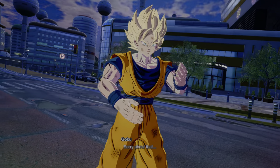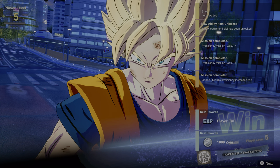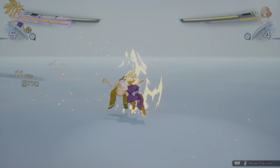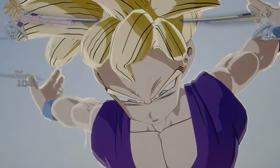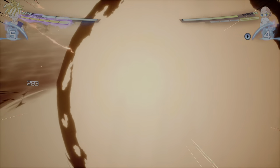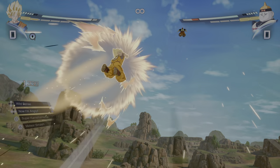When in SPARKING mode, certain strings are cancelable into your ultimate attack, such as ending a string with the Up Rush launcher, Step Dash afterwards into Rush, Rush Chain, cancelled into an ultimate attack. The combat is extremely fast-paced and feels extremely direct and committal, rather than a loose and smooth type of game.